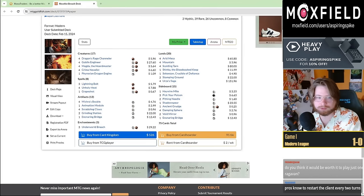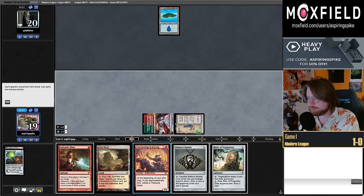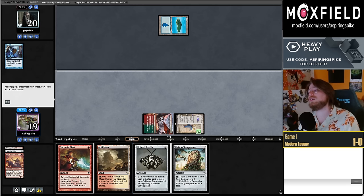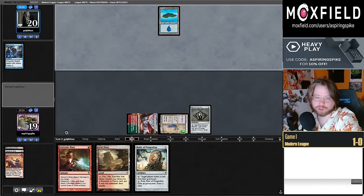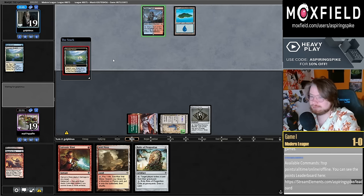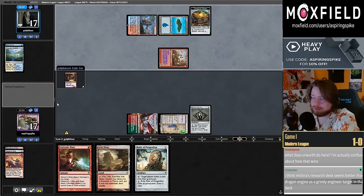I'm going to graveyard this Haywire Mite. Magic Online seems to be functioning at the moment. I think it's worth playing one copy of Unearth — potentially. This is our second time getting Spell Snared today. I'll keep this Bauble and crack it for now. I don't love that we're playing four Scrabbling Claws against the graveyard combo deck.